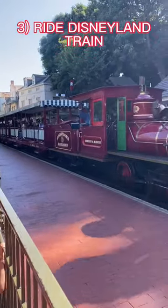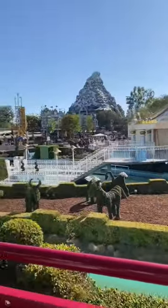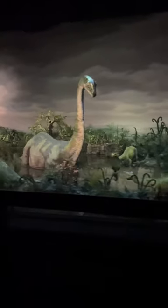The third thing you should do is ride the Disneyland train. This is a very easy way to get around the park, and it also gives you a good view while you're riding — you can even see some dinosaurs at times.